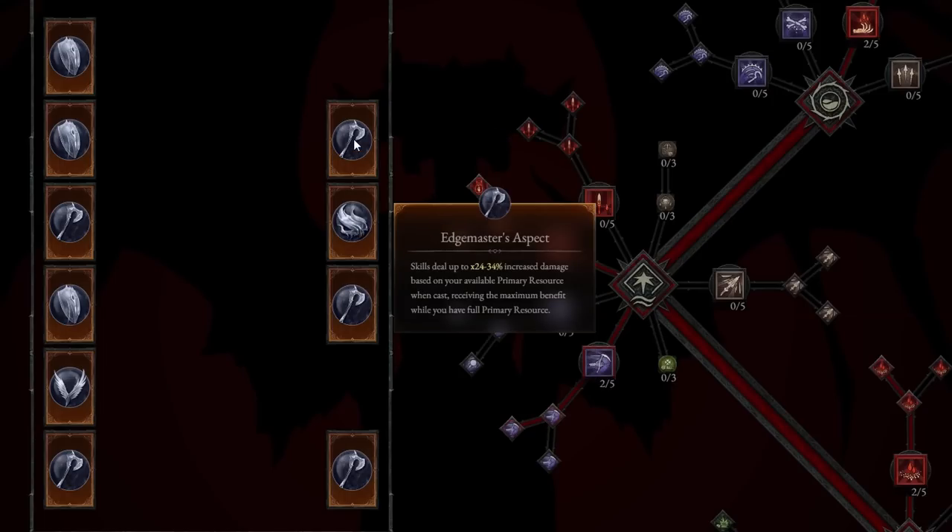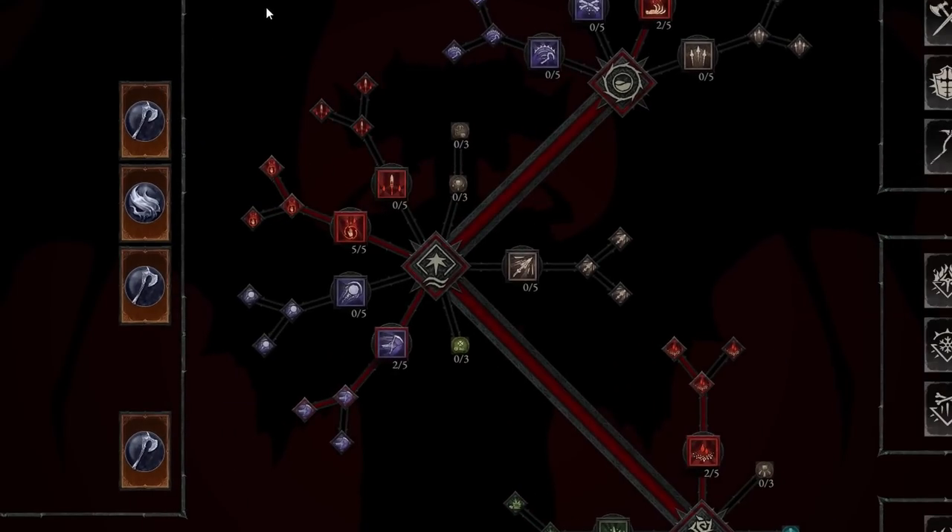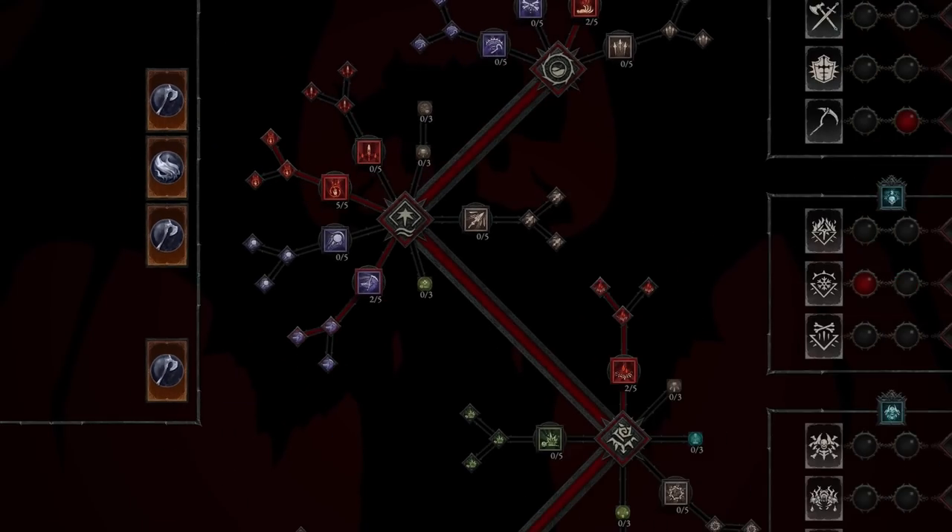You can place these Aspects where you want or go for different ones, but these will help this build shine. The damage rotation is: Hemorrhage followed by Blood Surge for AoE damage, Blood Mist if in danger or to get brief immunity, Sever for single target damage, Corpse Tendrils to make use of available corpses, and Blood Wave for maximum damage. The resource rotation is spamming Hemorrhage to generate Essence and picking up Blood Orbs to regenerate even more Essence. Make sure to like the video, subscribe, and turn notifications on for more videos.